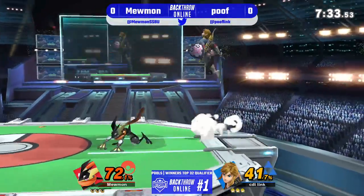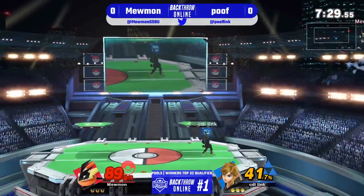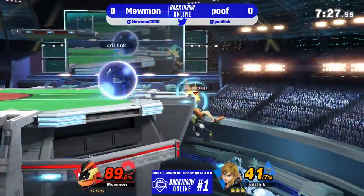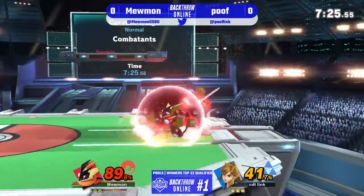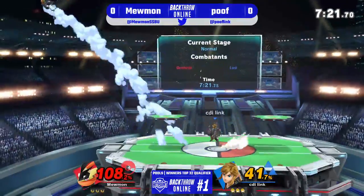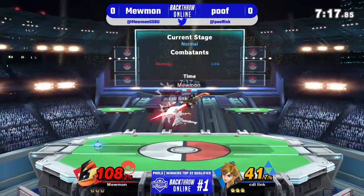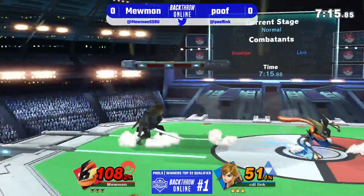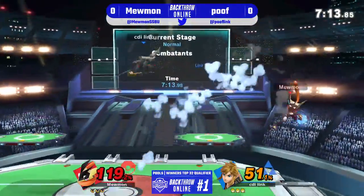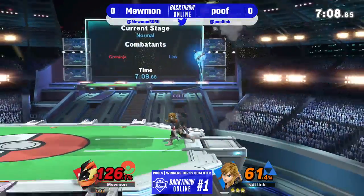There's Greninja in the corner. Mewman's gonna have to find a way out of that corner. It's a little bit hard to get out of the corner with Greninja, because if your opponent just sits there and holds the shield, you don't really have a lot of great options for dealing with shield besides the grab, which isn't the best. Just doing grab is not exactly a great option for every character — some characters don't have great grabs or great options out of grab.